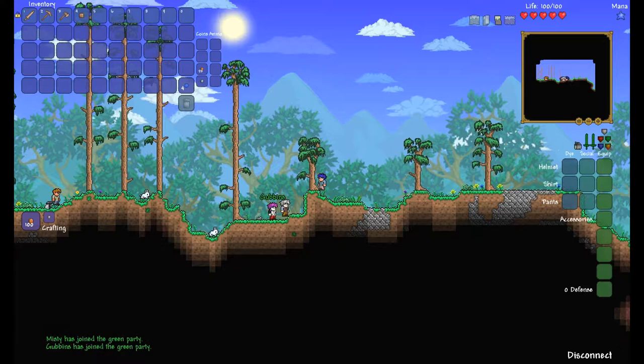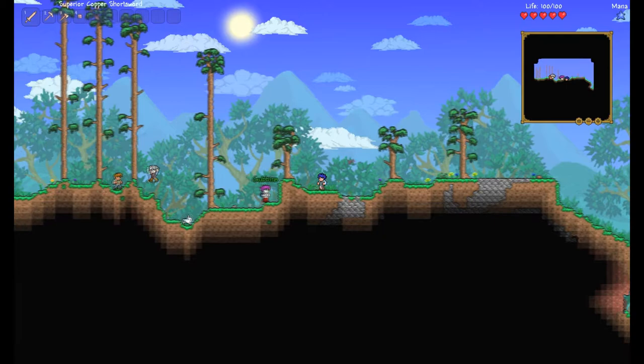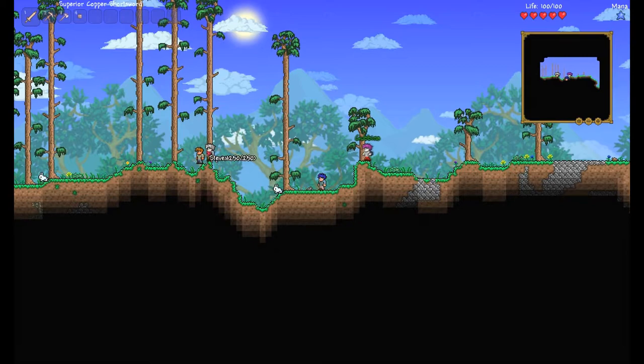First thing first, we're going to press escape and put ourselves on green team. I might have to explain some things to these guys — they've never played before, so bear with that. But it might be informative for you guys too. I'm not really going to do running commentary after this point because I'm just going to play the game, and I hope you enjoy it. So let's go from there.